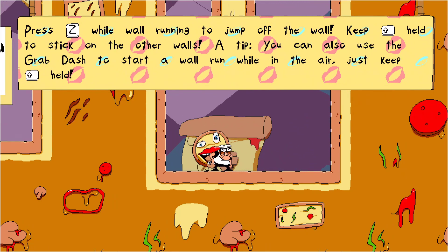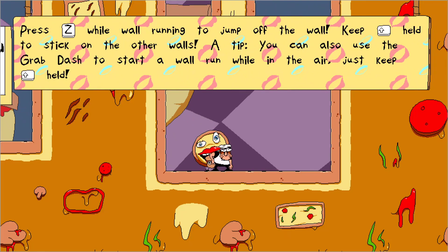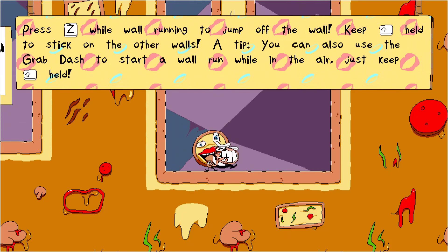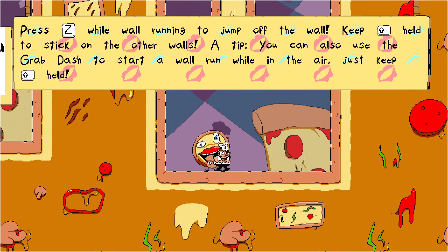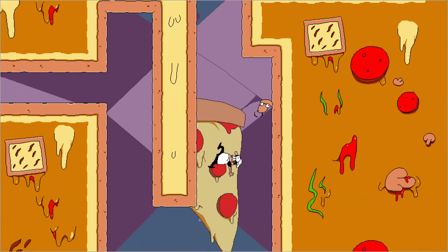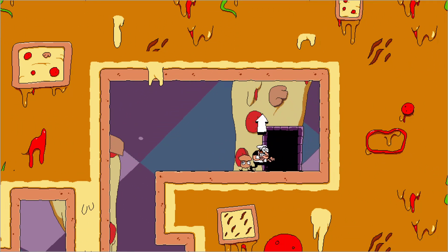Press Z on a wall to jump off the wall. Press shift to hold and stick on the other wall. You can also use the grab dash to start a wall run while in the air — just keep holding shift. Hey, I did it! Ow, my face hurts.